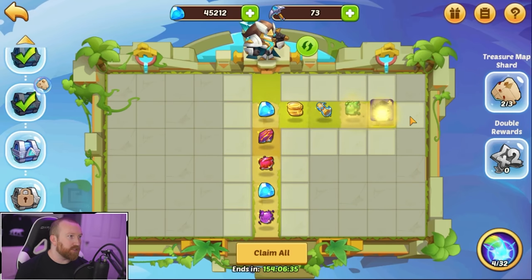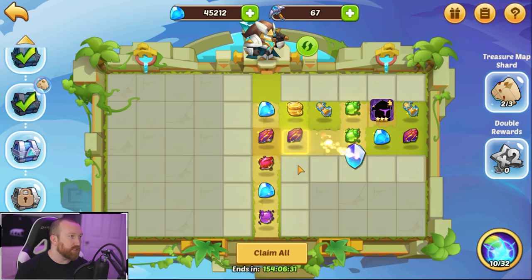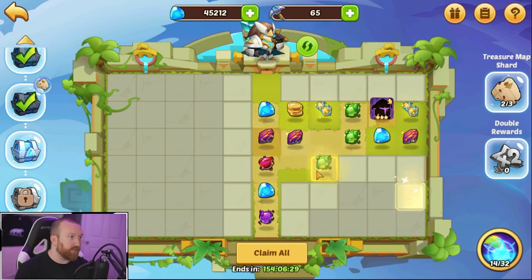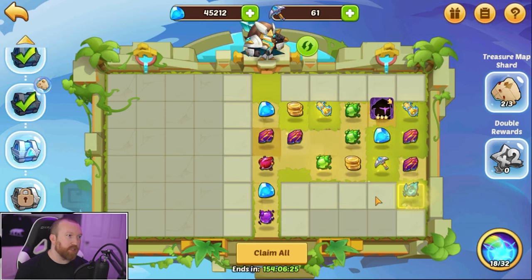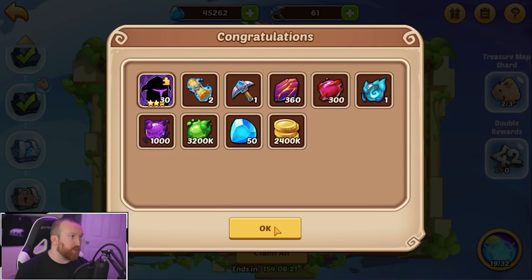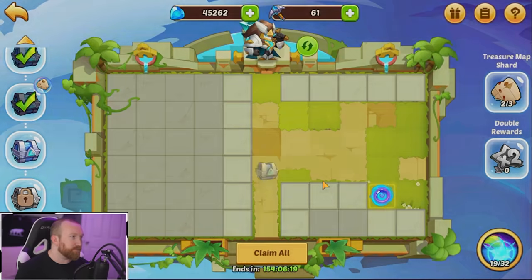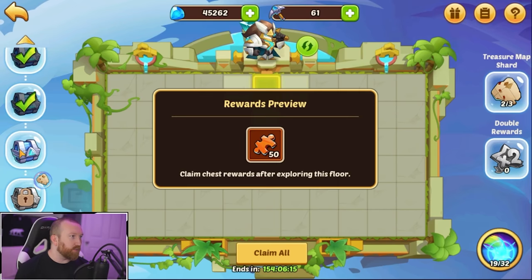We do end up losing one energy, but when we go through the portal we can instantly pop it and get everything in this row, then start exploring. We shouldn't be able to use another one on this level — we should find the portal before we get enough energy for another one. We'll get more profit orbs and there's the exit. The next one we will most definitely be using it. This gets us the five-star orange gear and we're on to the artifacts.